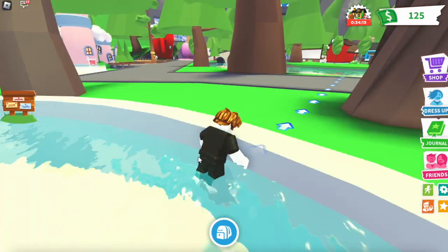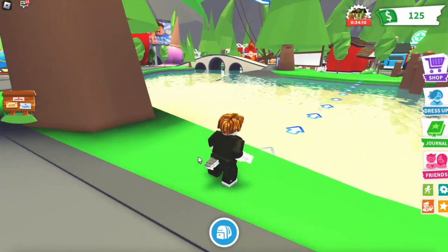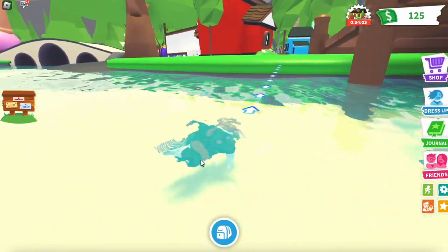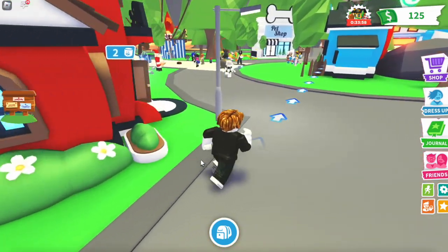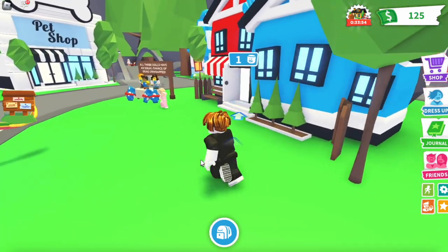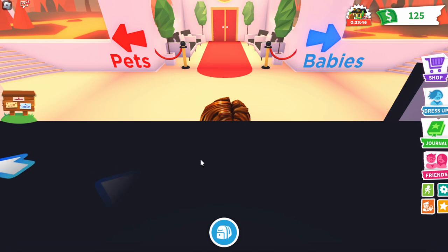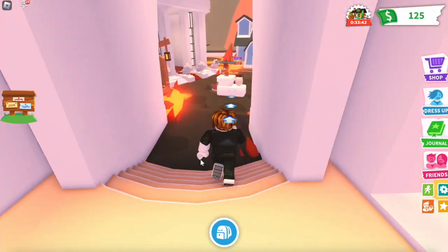Remember where we typed in the code? We have to make our way back to that area. We'll swim there since it's faster than running. Once we get there, we're going to enter this building. On the right we have the nursery — this is where you adopt pets and family. We're going to go toward the pet area.